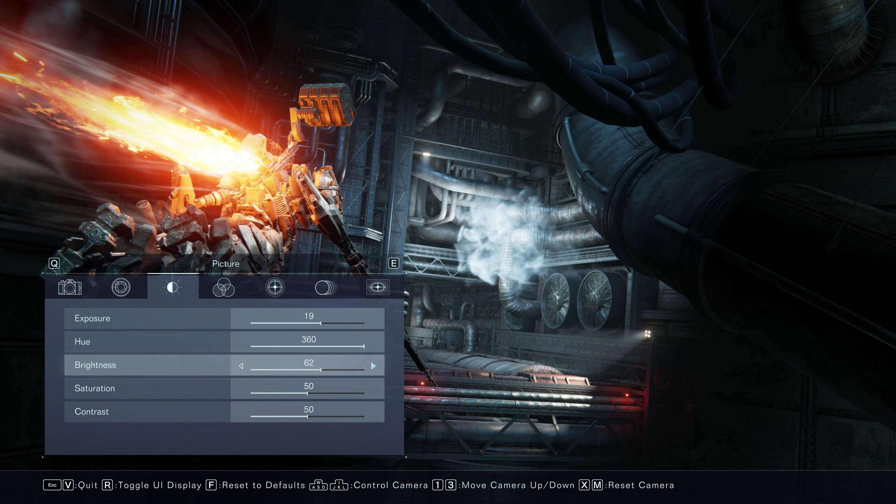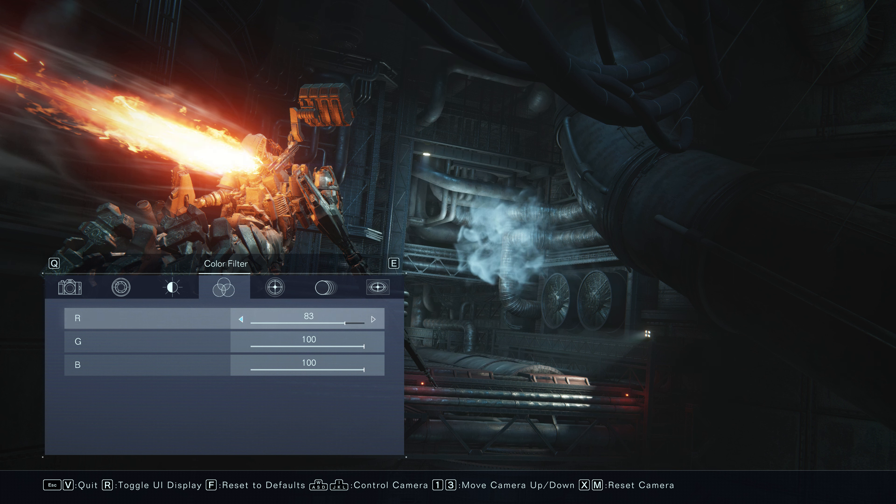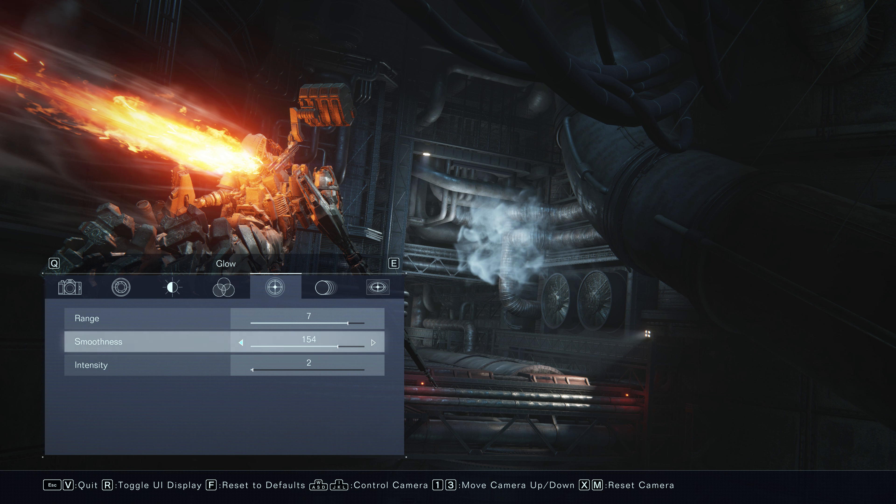The next tab is Picture. This section is the standard editing where you can control exposure, brightness, and contrast of your shot. I was surprised to see Hue, but there have been rare moments I've used this feature to be honest. I feel Hue would work much better in combination with the next step called Color Filter, however it still wouldn't meet the minimum requirements in my opinion. If you want to emulate what editing software would do, you'd probably want all colors listed with three sliders — Hue, Luminance, and Saturation — which would give you far better control over your photo.